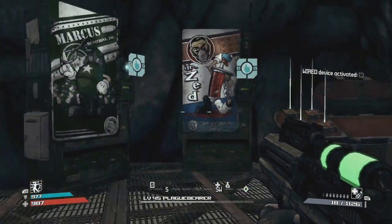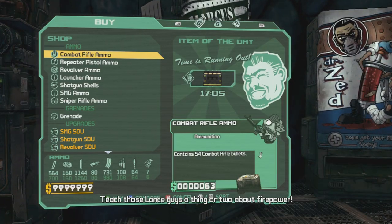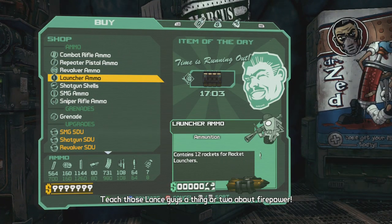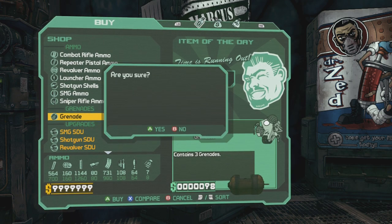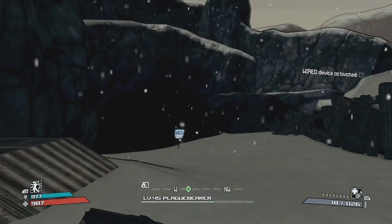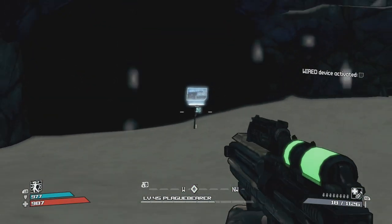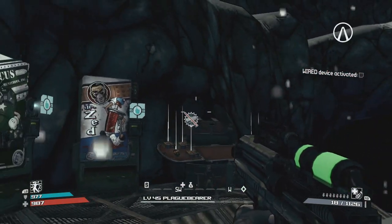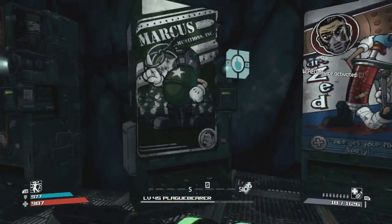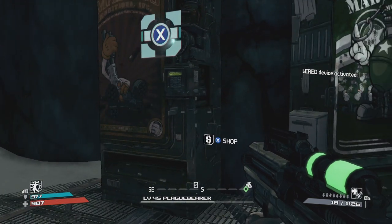Alright guys, I'm going to show you how to defeat the final boss in the Borderlands DLC, Claptrap's New Robot Revolution. First, before you go through this transition right here to the Arid Badlands, you want to make sure you have at least one corrosive weapon, because corrosive weapons work so good against this boss.